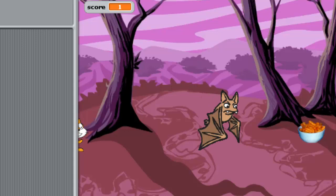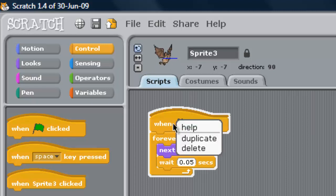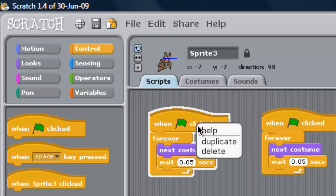This sprite is flapping a lot, but we want him to be moving a lot. What I can do is reuse this little block of code — I want that 'when green flag clicked' and 'forever' block. So I'm going to right-click and duplicate it.